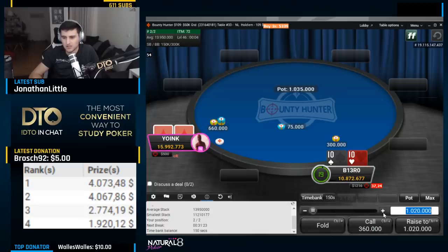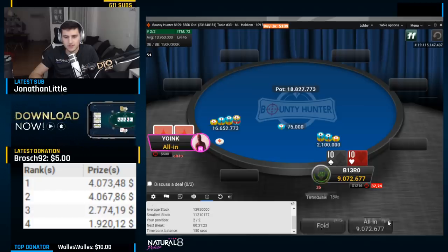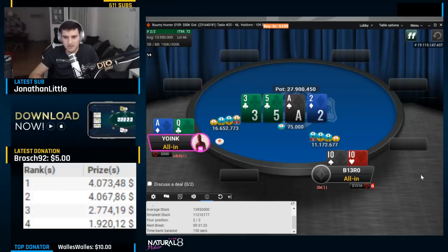Pocket tens at 37 blinds — very easy three-bet. Feeling pretty happy here. Three-bet it is. He goes all-in with queen-x offsuit. I call with pocket tens — ace on the flop, four for the chop. Nope.